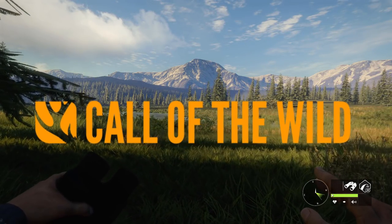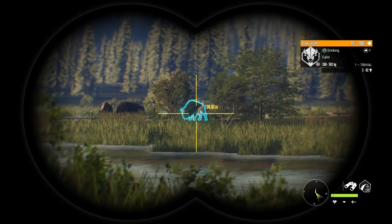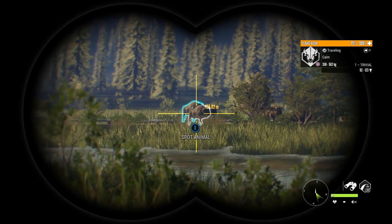Hey, what's up guys, it's Risky here, welcome back to a brand new Call of the Wild video on my channel. Today we're doing something a little bit different than normal — as you can see there, it says X to spot animal, and that's not normal, normally it says E.